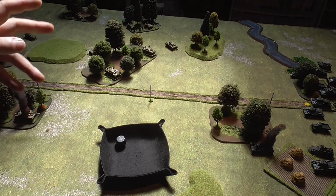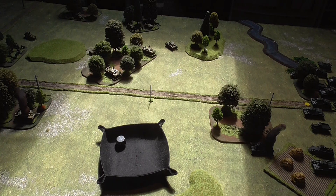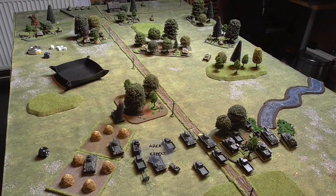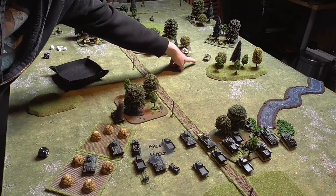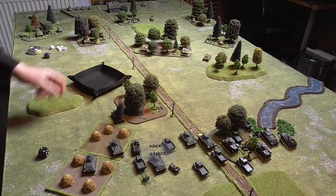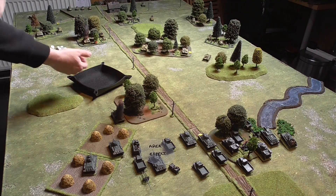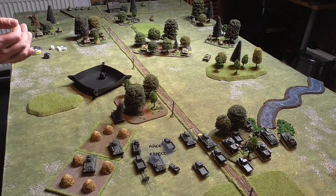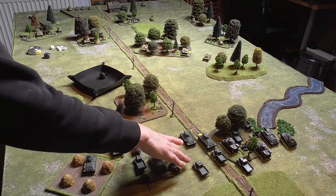Unfortunately the Stugs fired during the Soviet reserve turn so they can't fire this turn. But there are other things to do. The Germans are in defensive positions — there's no point in them moving. But they are firing their Wesps using the observation post. First it needs to contact the Wesps by radio. If they roll a 1, the radio doesn't go through. And indeed — a 1. The radio doesn't go through. So that is basically the Germans' turn over.